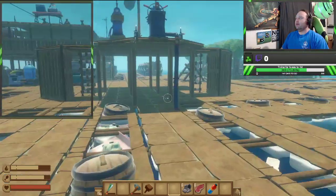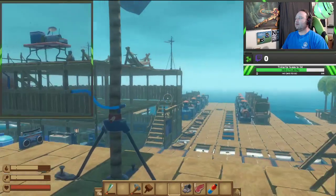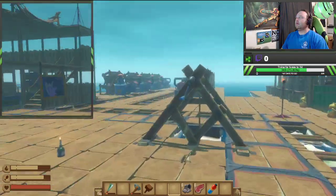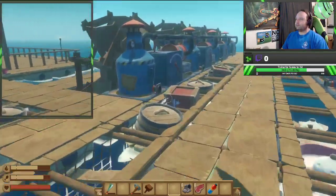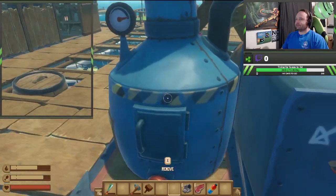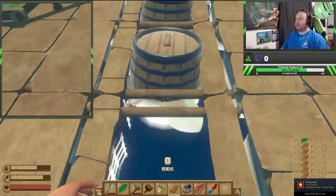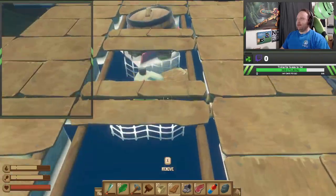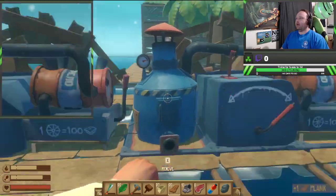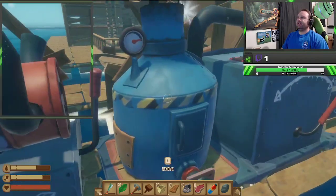Let me take a look here. We've got the electric smelter, empty canteen — that might be worth making — detailed plank, and advanced stationary anchor, we can take a look at that. Detailed plank, I guess if we want to make our stuff fancy with etched wood, I don't know. We're definitely gonna need the engines to get out of here.